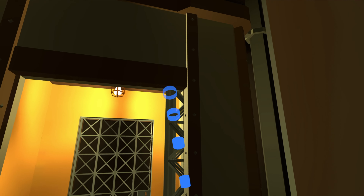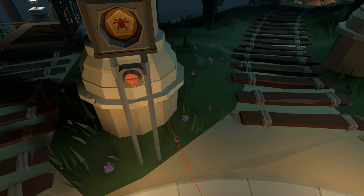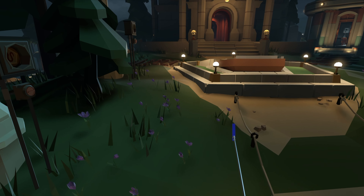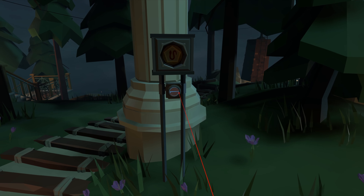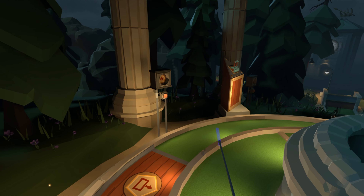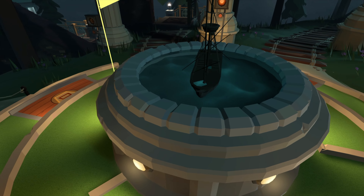We'll return to the scorecard, go to hole number 13. Turn right around, and go just past the fountain — you'll see the switch. We'll head back to the scorecard, choose hole 15. This is the rocket ship. Right next to the rocket ship, you'll see the switch. Turn it on.